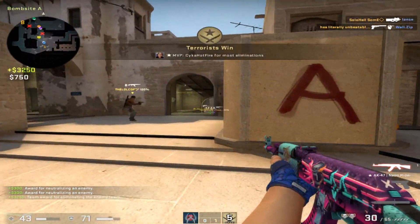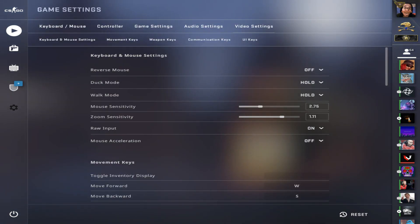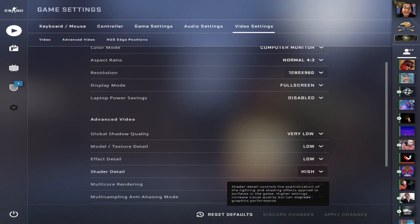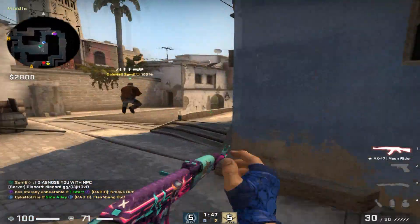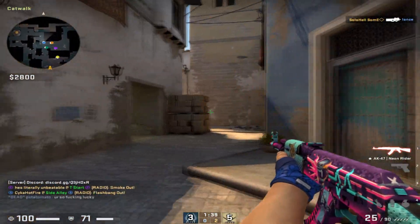First I want to go over some things that are fairly obvious, but some people are new to the game so they might not know all of this. Probably one of the biggest things that helps your FPS is lowering your resolution. I see a lot of people playing on 16x9 — I personally don't even like this resolution. I prefer 4x3 at 1280x960 or 1280x1024. These are some of the best resolutions in my opinion. It might feel weird at first but you'll get used to it over time.